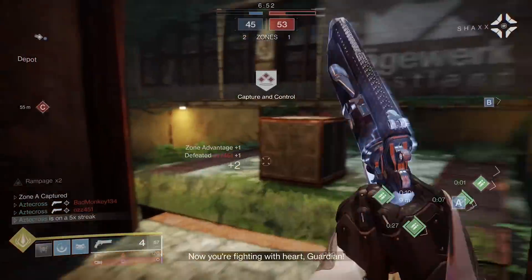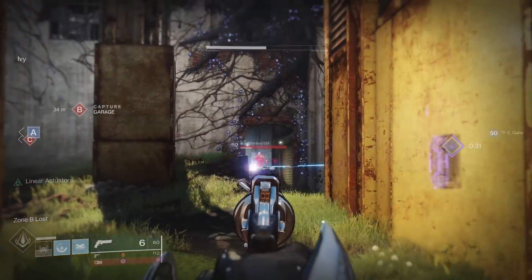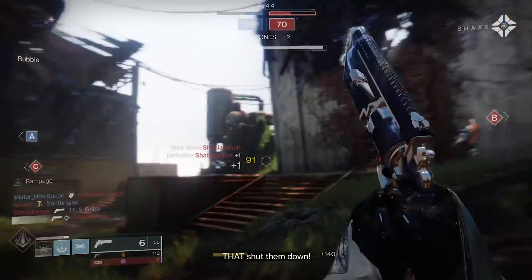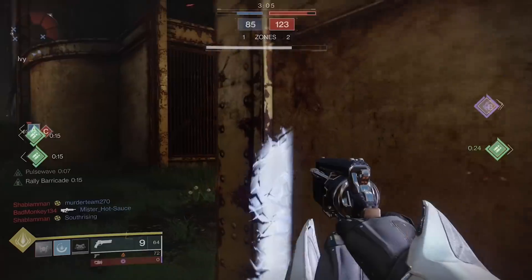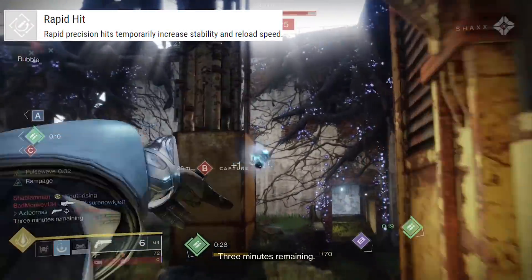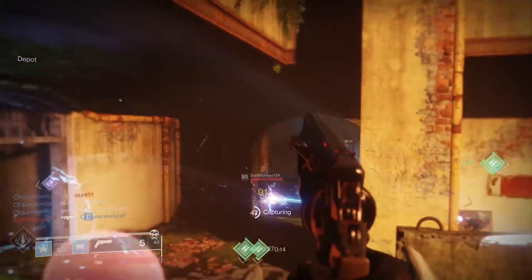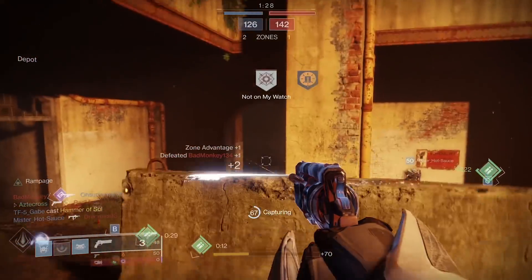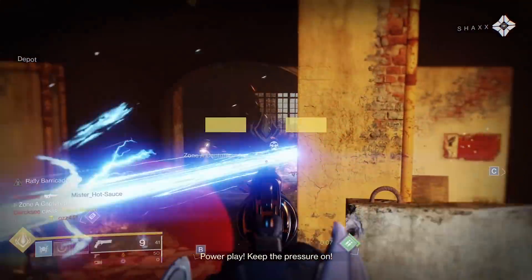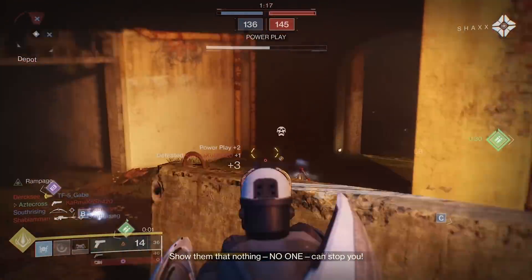Rapid Hit is so overlooked. This is one of the best perks in the game to have on your weapons, especially guns where you're landing consistent crits. Rapid Hit essentially combines two different perks — it combines Zen Moment and Outlaw. These 110 round per minute hand cannons need two things: stability and reload speed. Having those two combined into one perk, which you activate simply by hitting precision hits — not even getting a kill — you can immediately notice it after landing crit shots. A very good perk.